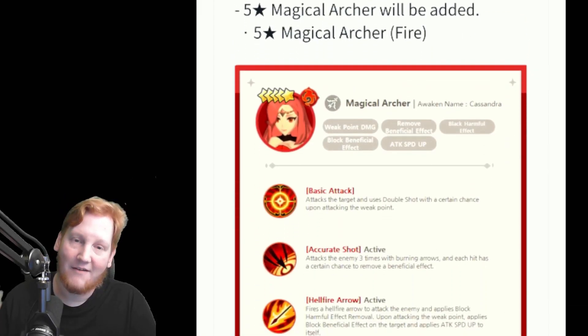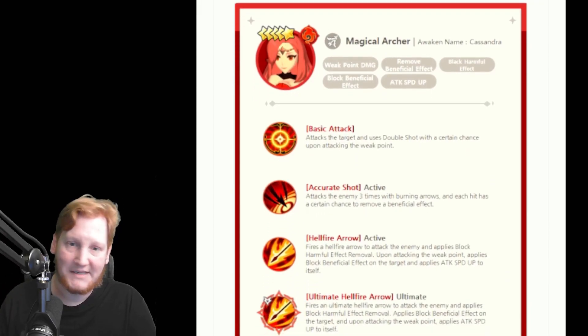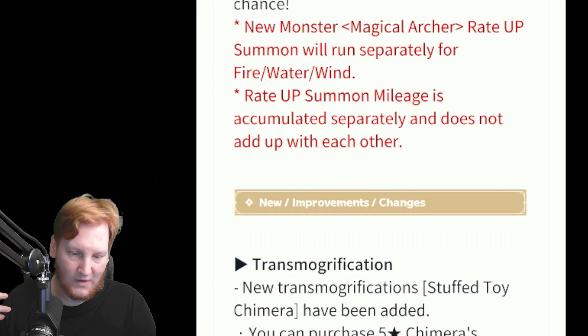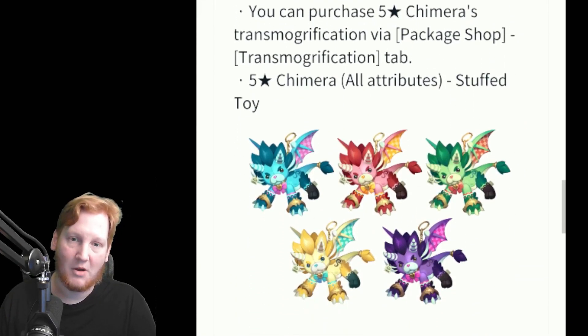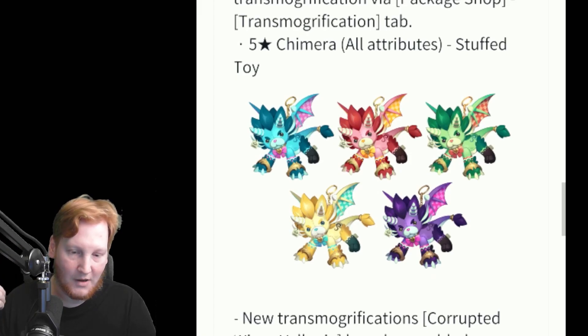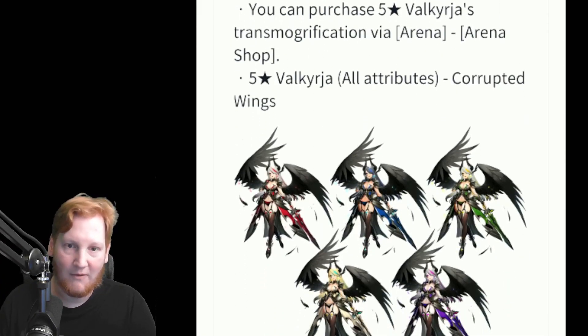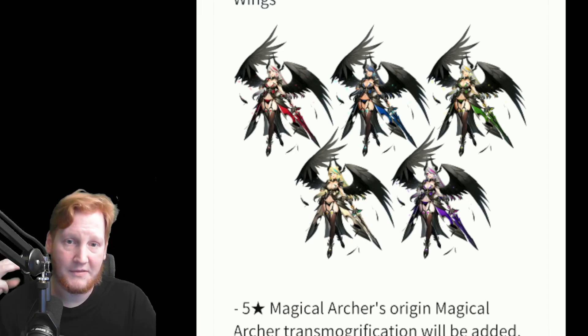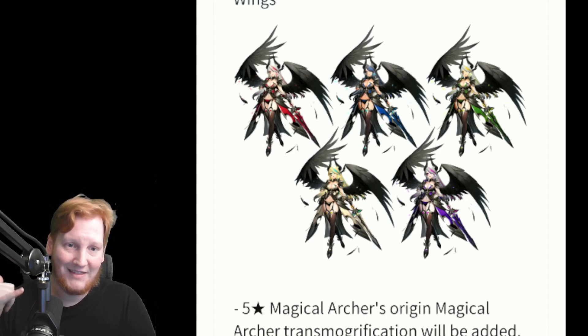Then we have on NA the Magical Archers. I will have a separate video breaking them down and telling you which ones are worth it tomorrow. Then we have the two transmogs — the Chimera one that you would have to buy in the purchases, but the Valkyrie one that you can unlock through the Arena Shop. You can get the three elemental ones from the Challenge Arena and the light and dark one from Brawl Arena.